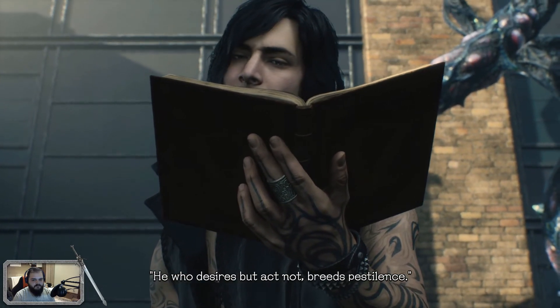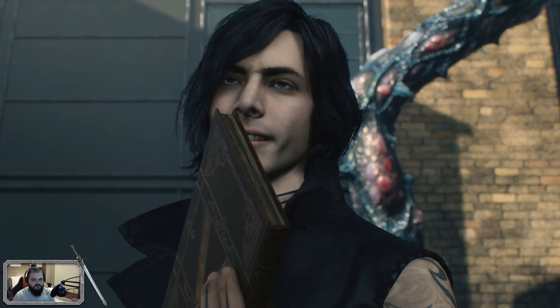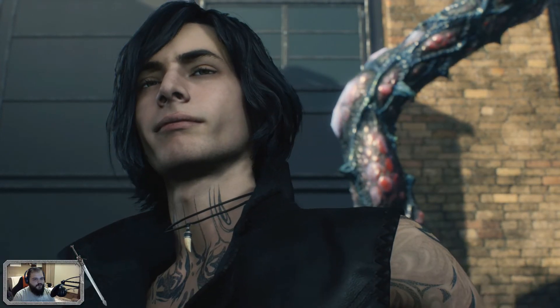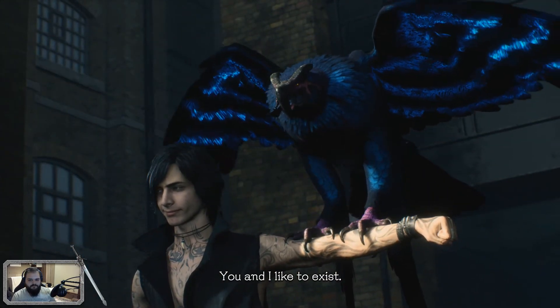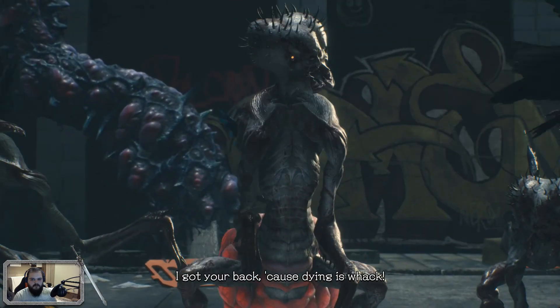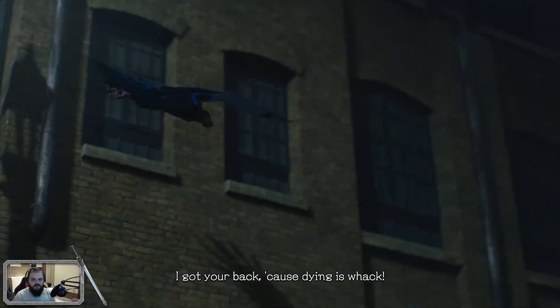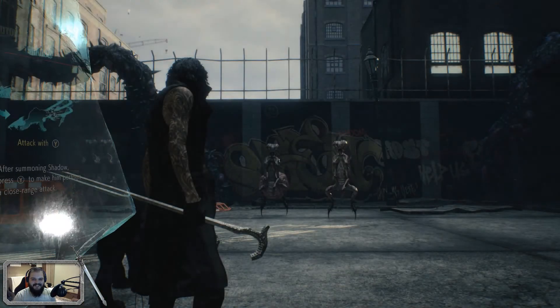He who desires but acts not breeds pestilence. So it is written — is that the Book of V? Okay, Shakespeare. Just remember this: you and I need to exist, so get rid of those demons quick. Because killing them ain't my stick — I got your back, because dying is whack. He's like the demon Etrigan.